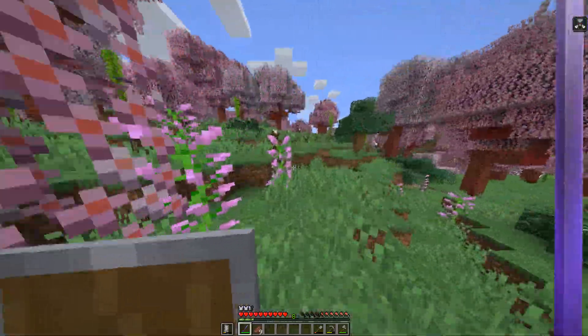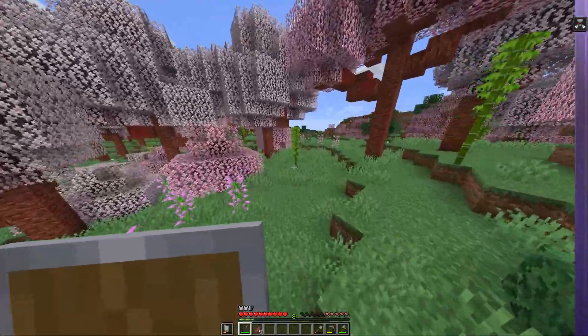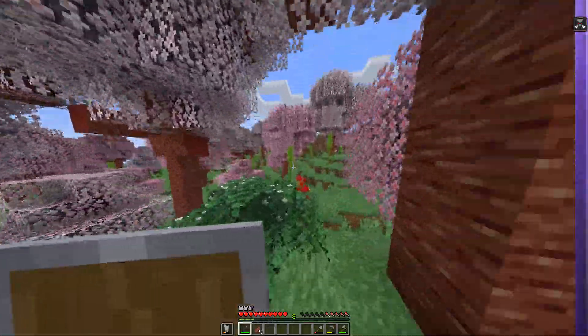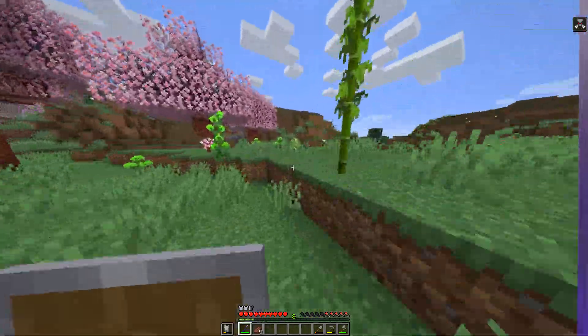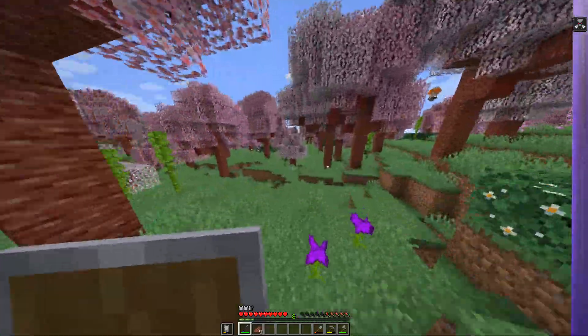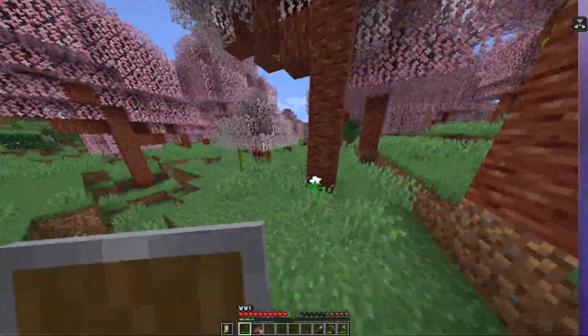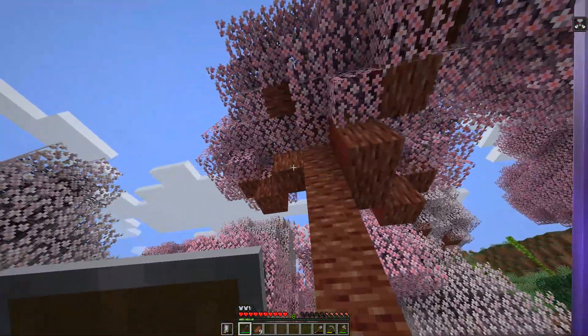Just so we're all on the same page — the normal lucky blocks have the ability to spawn the Wither. So it's not like there's a million things that can come out of them, just be aware that you could summon death upon yourself. All right, I'm definitely gonna remember that.